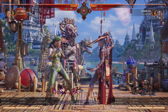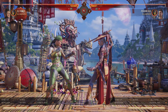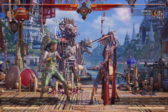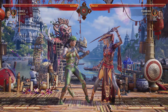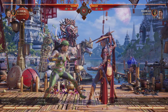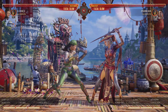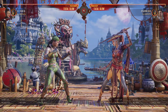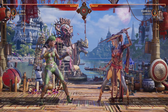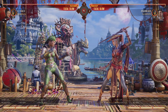A lot of characters can just block her down one and then down one her back and get a punish into a jailing situation. The issue is, if you're playing a character like Lee May, your down one is stubby — you can't block the down one after this and hit her back. You're not going to reach. So you have to play a different game; you can't use that strat against Asuka off of that string.